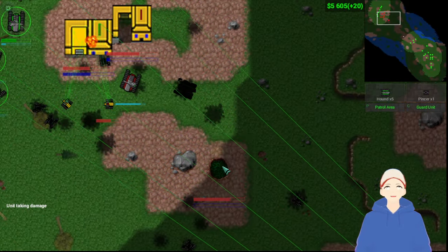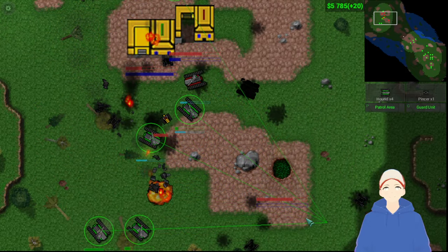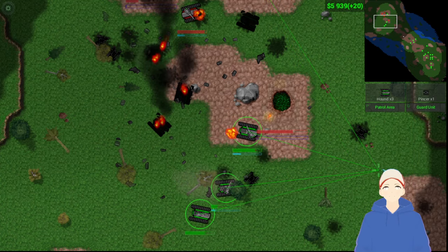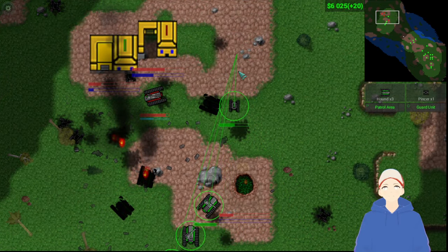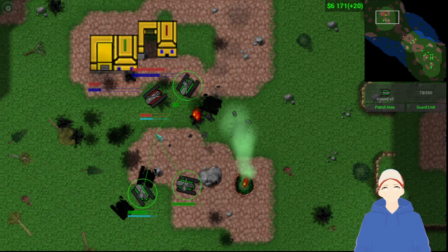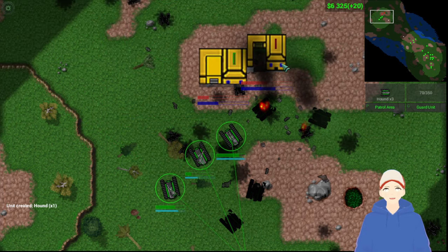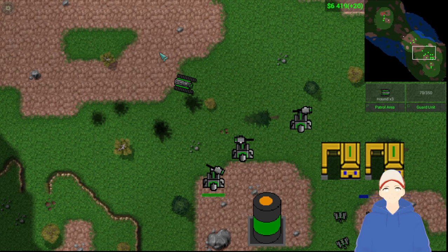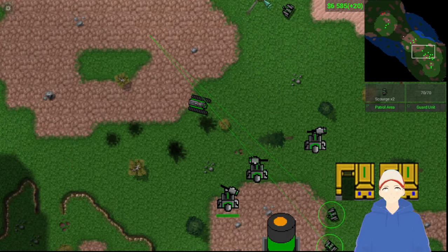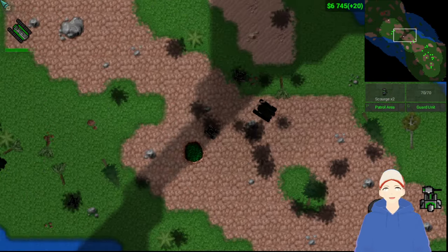We're going to push — green group is moving a little sooner than I intended. Basically, once you get your tanks churned out it's pretty much over. I was going to demonstrate what the Scourge had done, but that base rush actually worked a lot better than I thought it would.